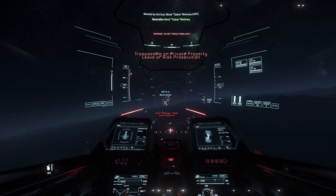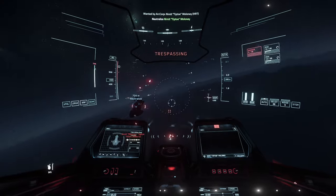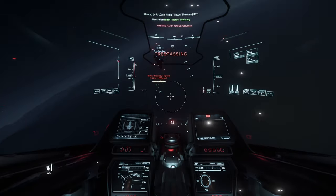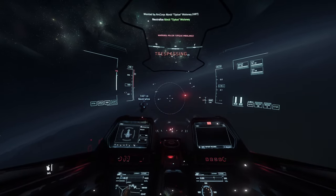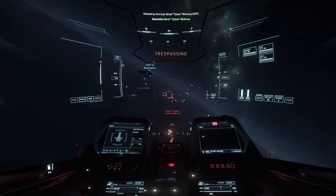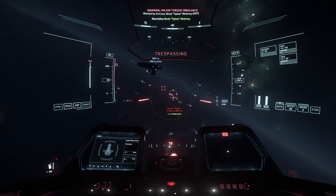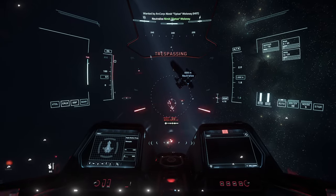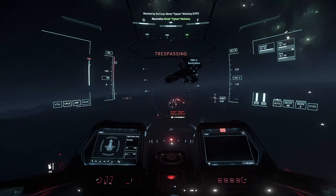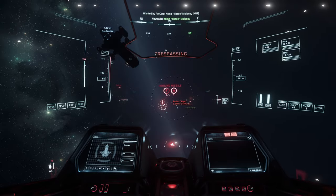Alright, here we are. I think we got a Reclaimer — uh oh, now we really need to punch above our weight class. I hate that they put these in bounties, but we're gonna do it. I gotta take out his wingman first. I'm learning to not fly fast and blow past these guys — I want to keep them in front of me.